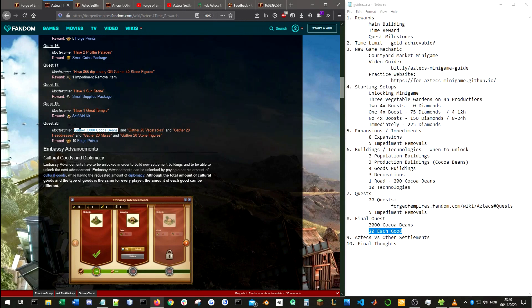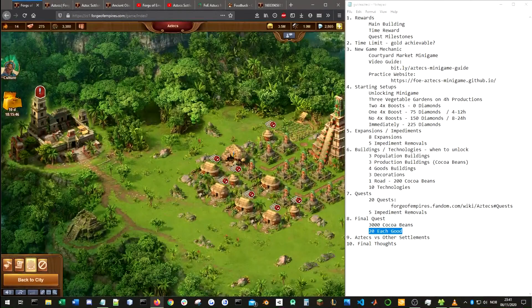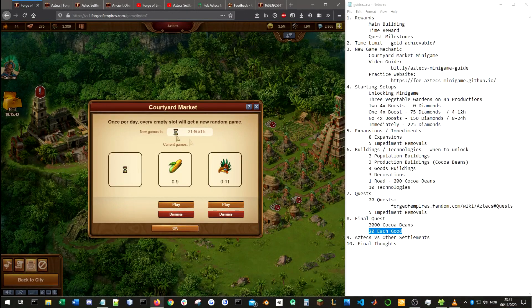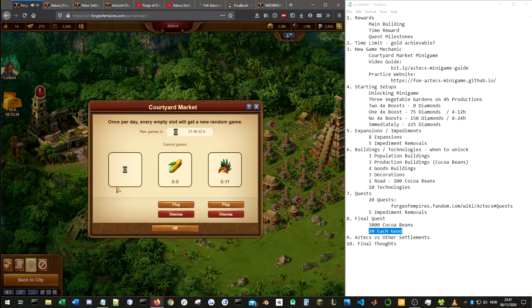In both previous settlements I completed the final quest immediately after unlocking it. I got 2 of each goods building, deleted all my cocoa bean production buildings, and placed 2 of each goods building. You could put all of those on 8-hour productions and complete the settlement in 8 hours from that point, or put them on 4-hour productions and if you're very lucky and get a 4× boost in each category, you might complete it in 4 hours. Also, similar to the Japanese settlement, if you have some goods in the minigame that you don't need to unlock the great temple, you can save those and use them for the final quest instead.